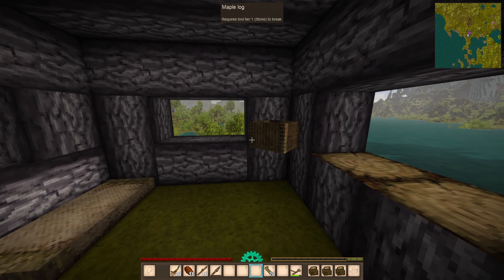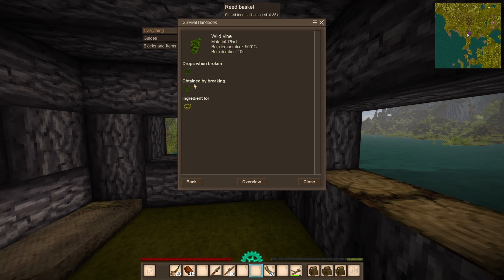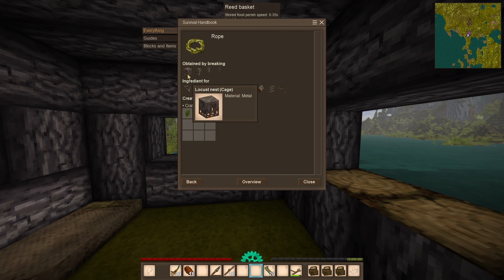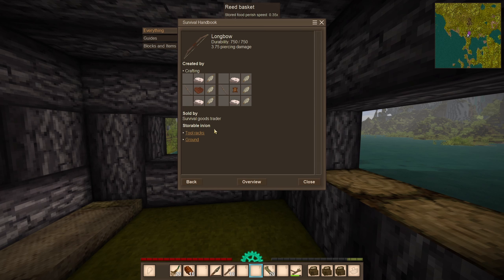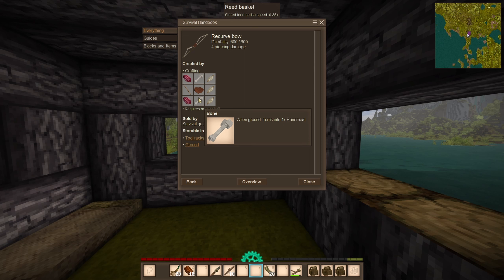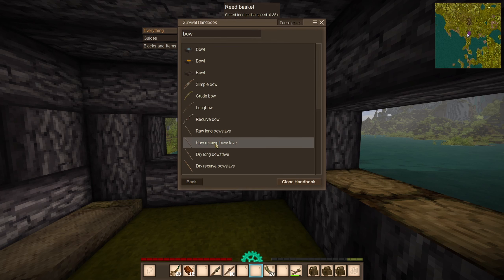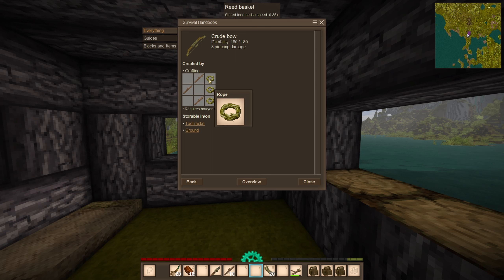I do want to make a bow. The recipe needs rope — and rope requires vines, obtained by breaking vines or a locust nest. There's also a longbow that requires twine and fat, and a recurve bow needing leather and raw bush meat. We're going to make a crude bow.